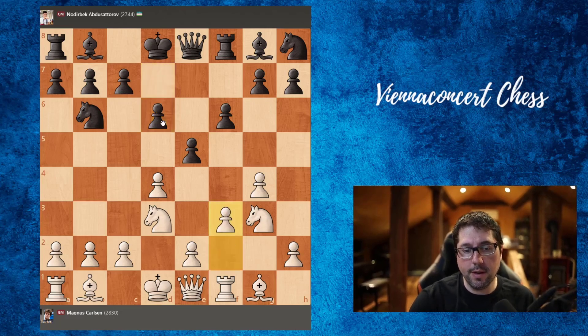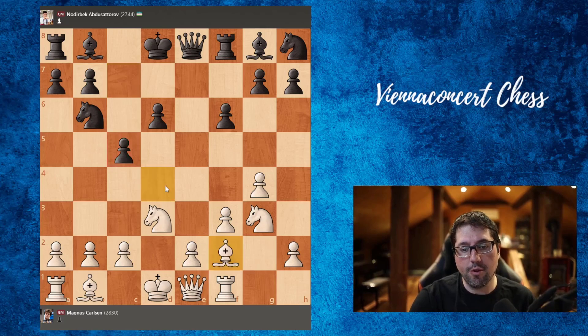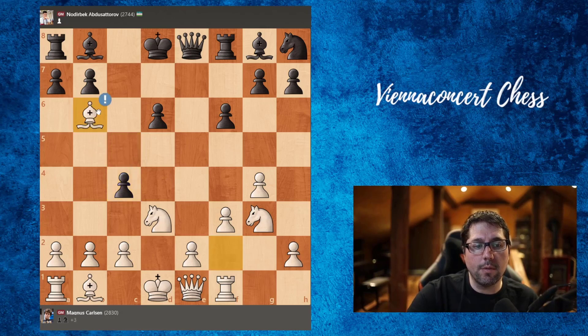Bishop to f3 was played. Now here ed, bishop takes, and c5 advancing the pawn and also attacking the bishop. The bishop has to return, and here actually bishop to c7 is the best move, but Abdus Satoru goes for c4 and Carson took his opportunity — he took on b6.